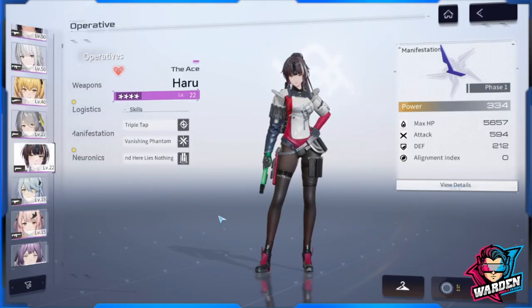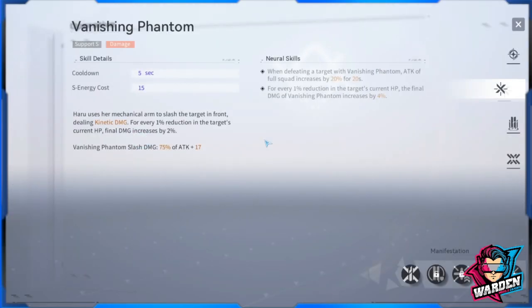Cherno's skill is great for evasion and damage reduction, though less impactful for healing. Moving to one of the worst support skills: Haru. Her skill only deals kinetic damage, and the condition is that for every 1% reduction of the target's current HP, final damage increases by 2% (upgradable to 4%). Also, defeating a target with Vanishing Phantom increases the full squad's attack by 20% for 20 seconds — but if you can't defeat the target with Vanishing Phantom, the condition fails, making this skill situationally weak.